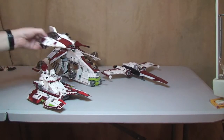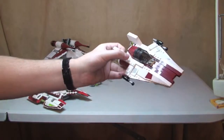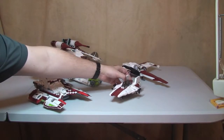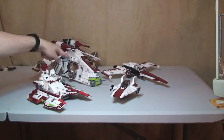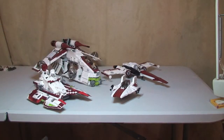And I thought I'd also bring in the A-Wing Starfighter — kind of completing that scene. So now we've got the A-Wing Starfighter, the Republic Fighter Tank, the Republic Gunship, and the Z95 Headhunter. I'm just going to give you a closer look at all of these sets.